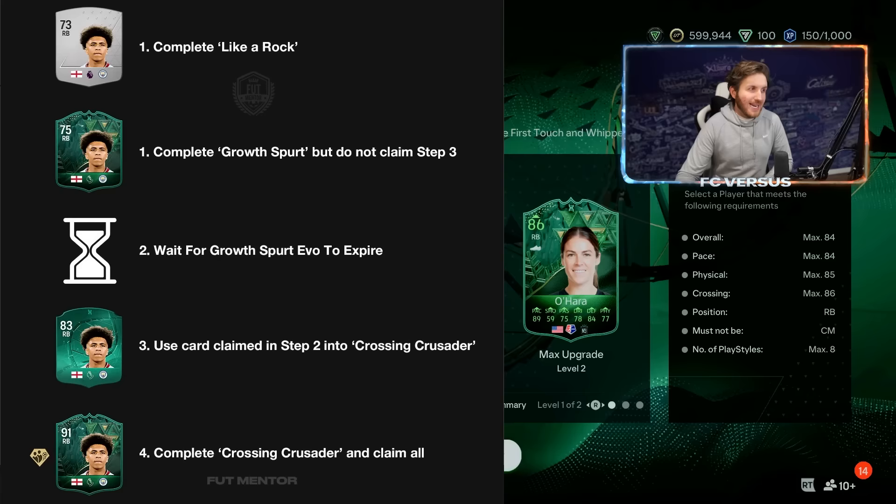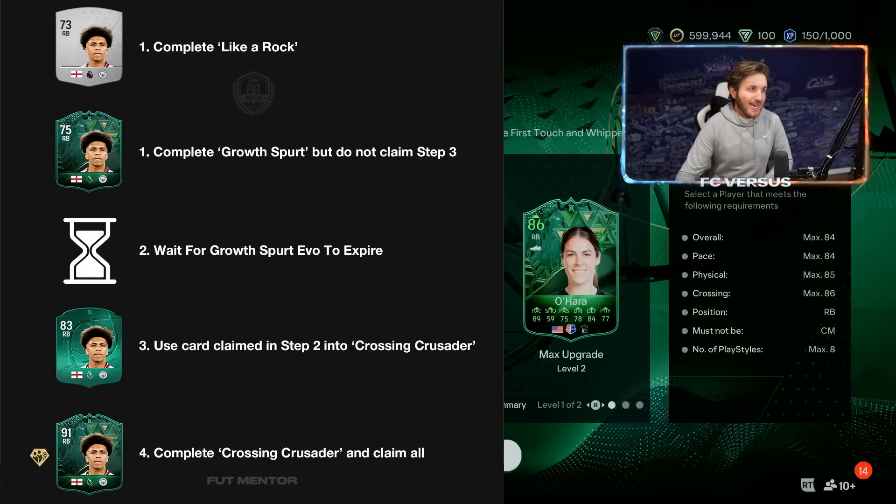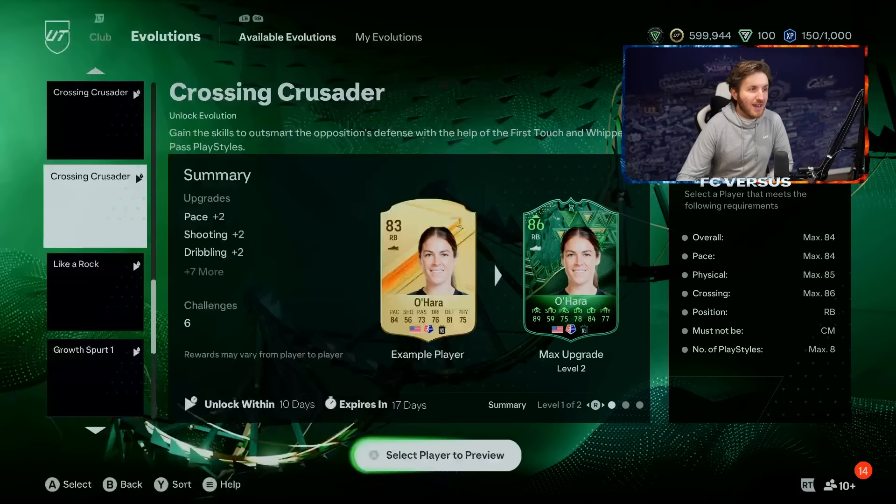Massive thank you to Foot Mentor on Twitter for discovering this — his link is down below. To summarise: Step 1 — complete Like a Rock. Step 2 — complete Growth Spurt but do not claim. Step 3 — wait for the Growth Spurt evo to expire. Step 4 — use the card from step two in Crossing Crusader. Step 5 — complete Crossing Crusader and claim, and he will be a 91-rated card.